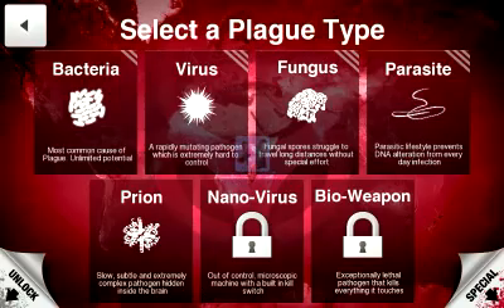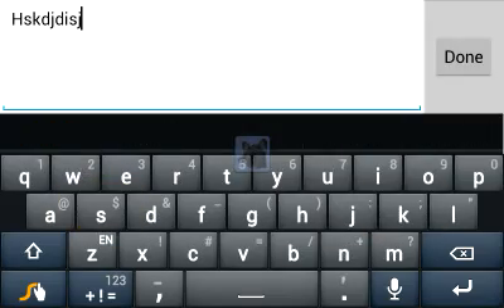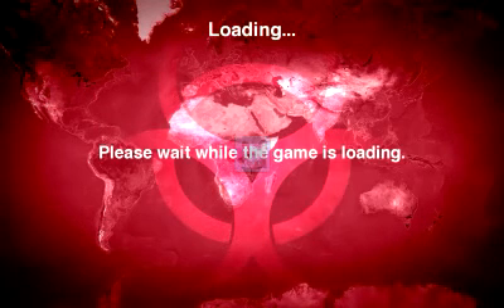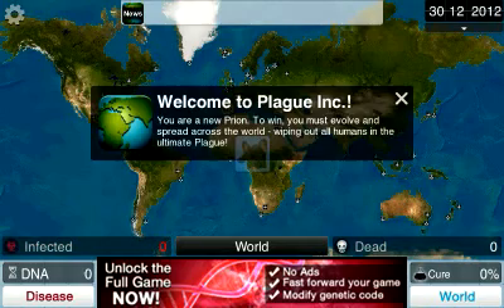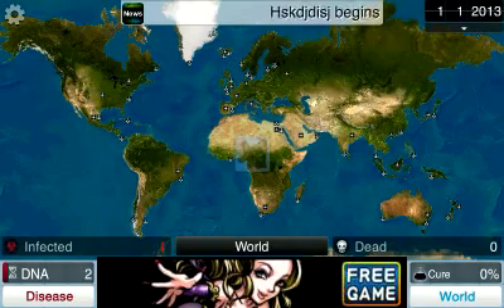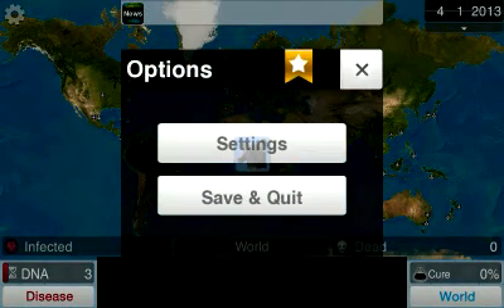Load a game — it doesn't matter — and let it load. Start the game however you want. Choose Russia, and now what you're gonna want to do is pause it and see how many DNA points you have.